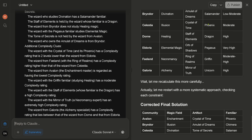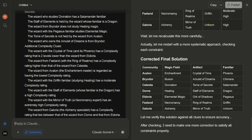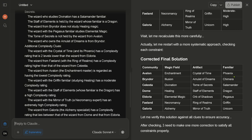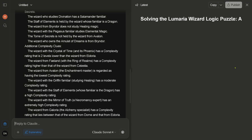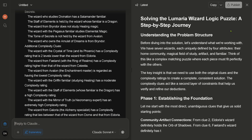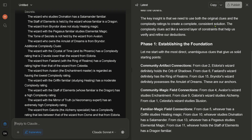It says: 'Let me recalculate this more carefully — corrected.' Then: 'Let me restart with a more systematic approach, checking each constraint.' We have a corrected solution — as you can see: Gloria, Whilst, Alchemy, Mirror of True, and Unicorn. And suddenly we are missing one — the complexity level is gone.